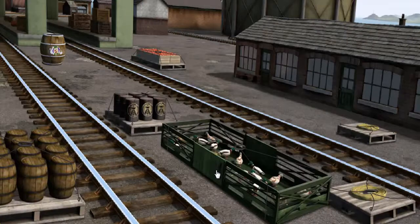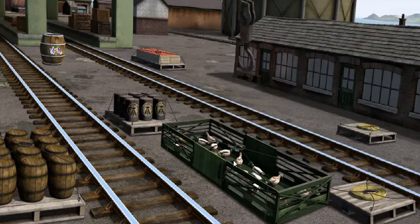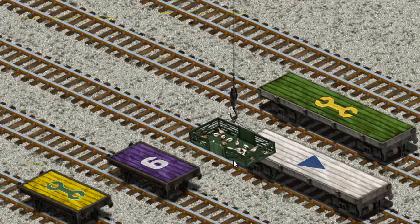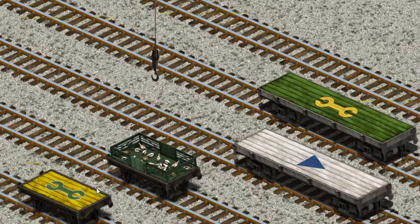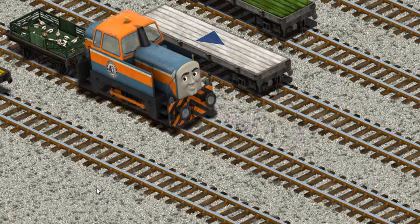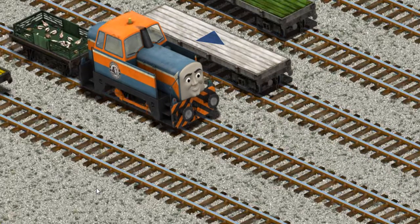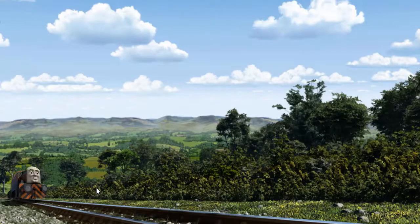It's a busy day at Brendam Docks. Thomas and his friends have many deliveries to make. Den must deliver the ducks to Farmer McCall's farm. Show Cranky where — you found them! Let's lift and load. Now the cargo must be loaded. Show Cranky where — that's it! Den went through the countryside.